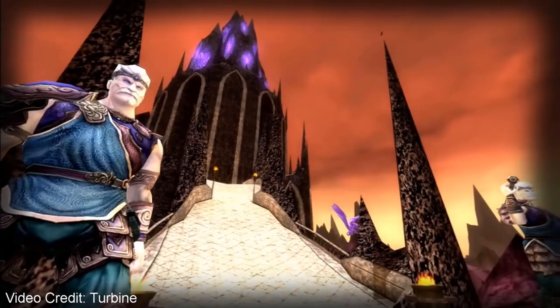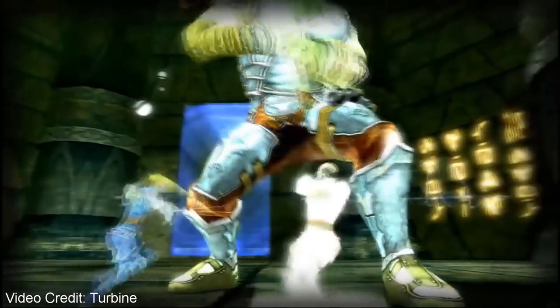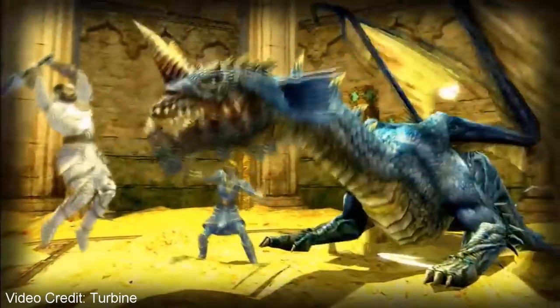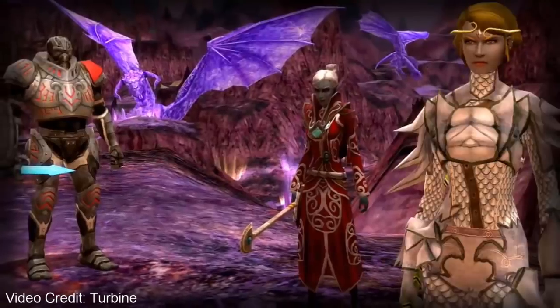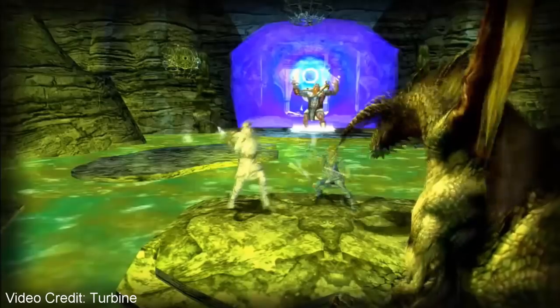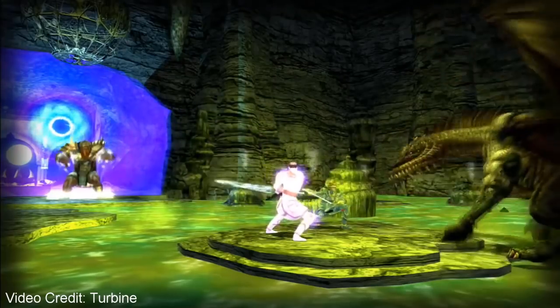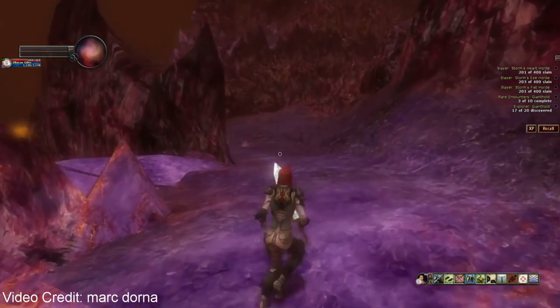My next pick is the Ruins of Giant Hold. Giant Hold is the second of what I call the workhorse packs. It has content from levels 13 to 14, and also it has epic versions of this content from levels 24 to 25. It also has a heroic wilderness area and an epic wilderness area. And in addition, it has two raids. This content is just so much content. The wilderness area is very good. It's a very fun pack in my opinion,